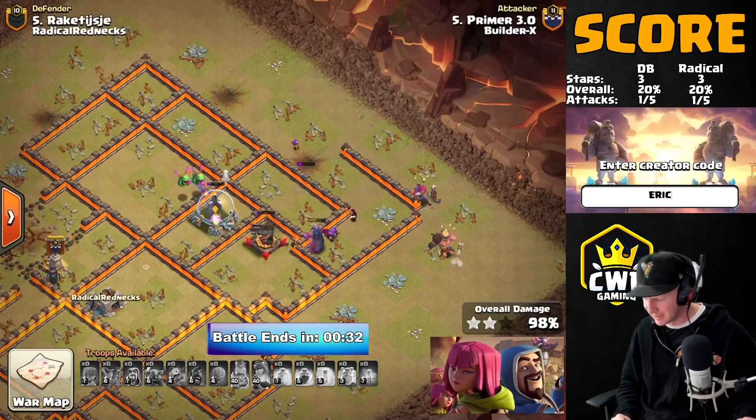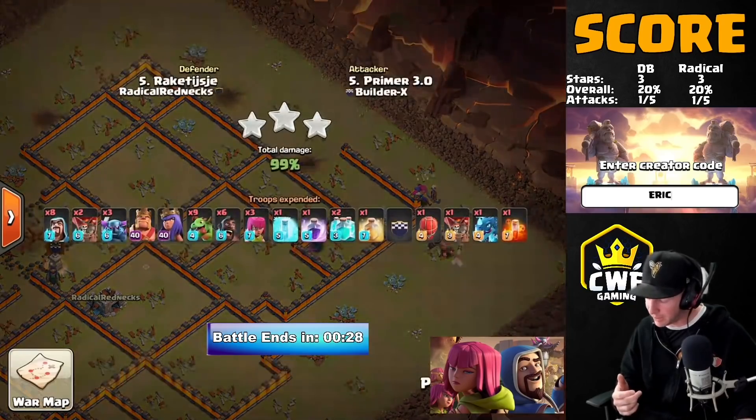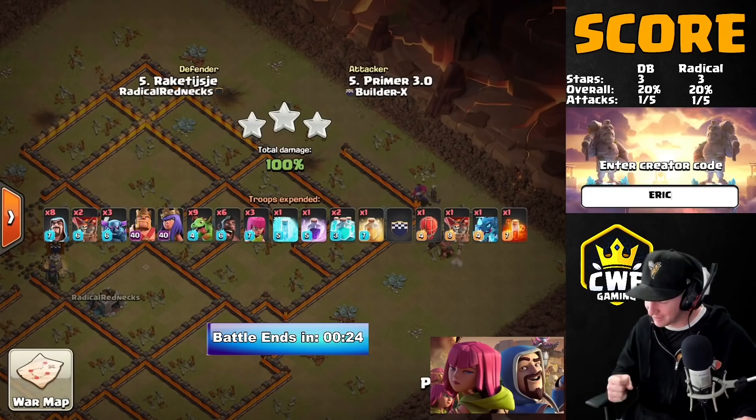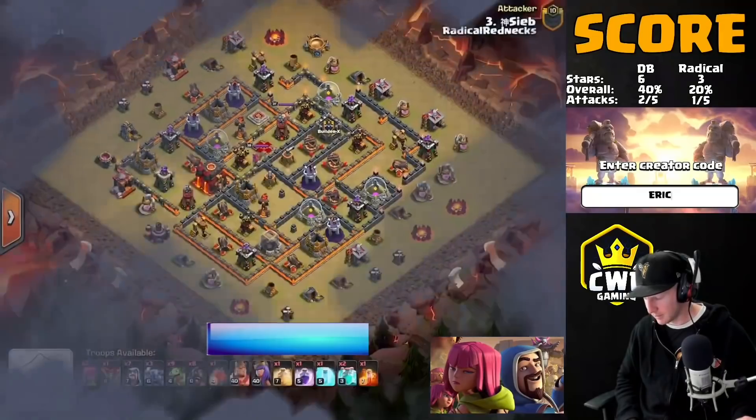The queen goes down, but the baby dragons aren't threatened by the ground expo. Those Pekkas still have full health — this is crushed. Primer coming in here getting it done and putting another three-star on the board for Double Barrel. Beautiful attack. That's three triples in a row — we got one, they got one, and we got another one. Let's continue and see how this war turns out.